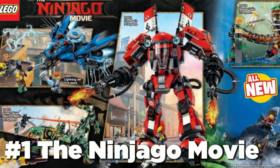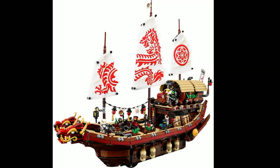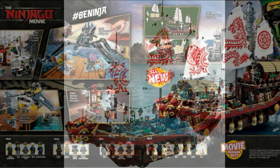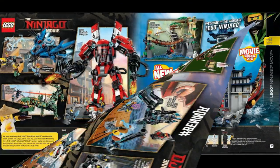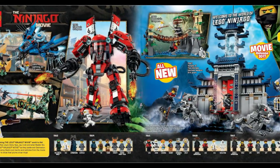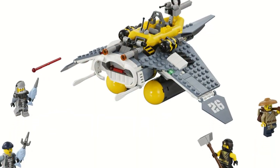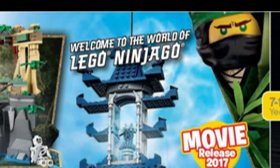The LEGO Ninjago Movie takes our number one spot simply because of all the great sets. Ninjago City and Destiny's Bounty are easily some of the best sets of 2017 and of Ninjago as a whole. Each set has a unique design that looks different from everything we've gotten from Ninjago prior, and almost all of them are great. The Manta Ray Bomber is the only bad set from this wave, and the Flying Jelly Sub is okay, but all the other sets are so good that it doesn't even matter.